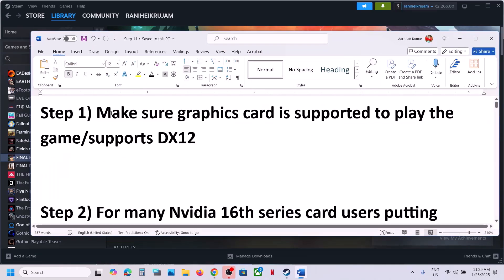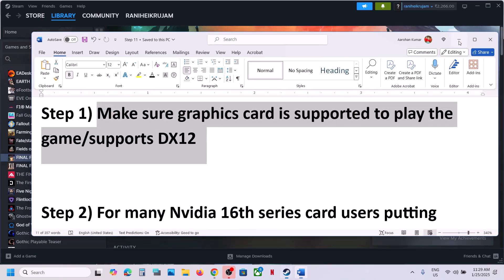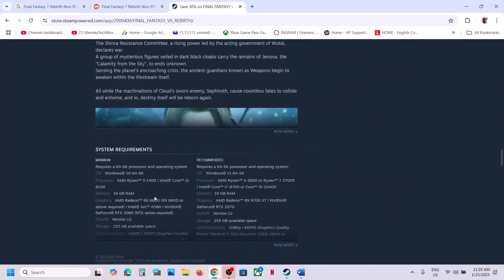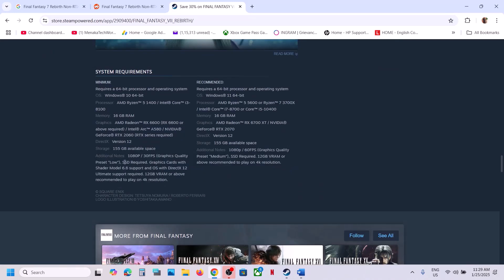The first step is to make sure that your graphics card or hardware is supported to play the game. When you go to Steam and read the minimum system requirements, you can see SSD required, graphics cards with shader model 6.6 support, and OS with DirectX 12 Ultimate support is required. 12 GB VRAM is recommended to play 4K resolution. Make sure your computer supports the game.